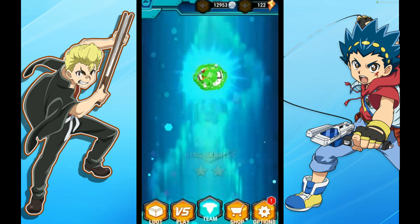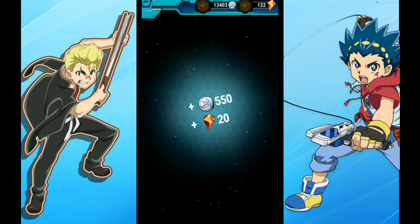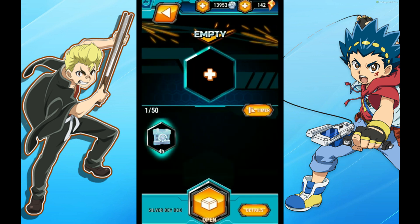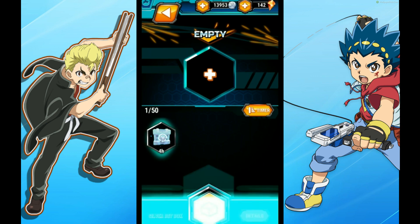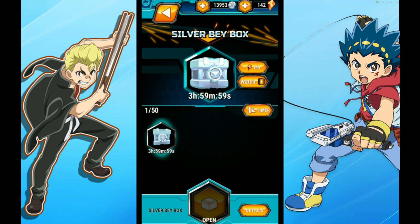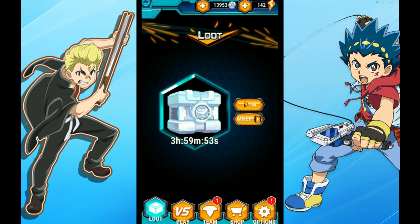We got a two-star King Kirbius — beautiful! And you can sell your bays, remember, so that's really cool to get more stuff. Let's throw it open — it'll be ready in four hours, so that'll probably be ready on another episode. We're gonna do a loot box opening soon, don't you worry, where we're going to use our coinage and get a bunch.